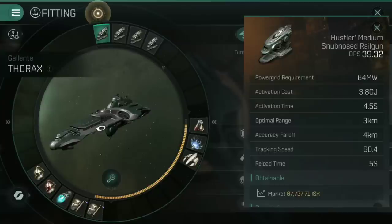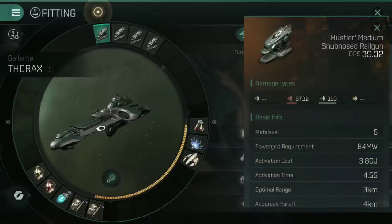The optimal range is three kilometres, with an accuracy fall-off of four kilometres, which means if you're at five kilometres, you're still doing really good damage with this thing. You're not going to get much closer than a five kilometre orbit in any ship except perhaps the H-ROM-2. Looking at the medium snub-nosed railguns — these Hustlers — you can see most of their damage is in kinetic and thermal, which means they are good against both shields and armour. They don't have a particular weakness whether you're an armour tank or a shield tank, which means they can do that damage pretty reliably.